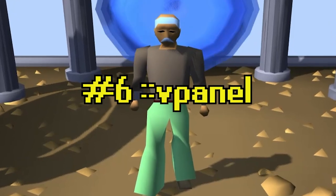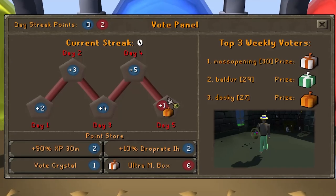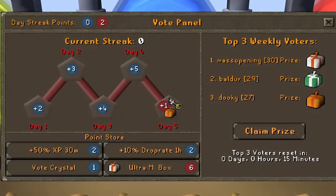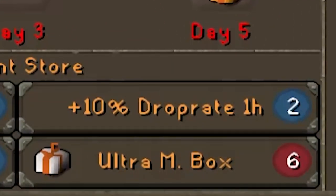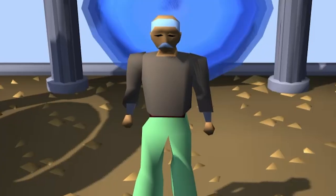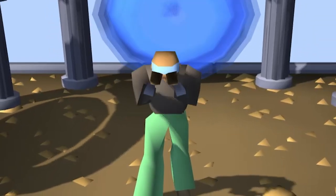Tip number six: treat V-panel points like your lifeblood. V-panel points are awarded for voting, and they can very easily be misspent. The only thing you should be spending your blue V-panel points on would be the 10% drop rate for one hour. As someone who struggles to have enough V-panel points to make it through the day, take my advice and do not misspend them.